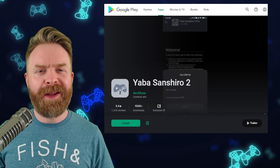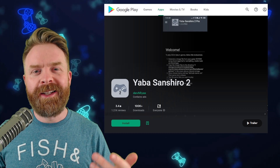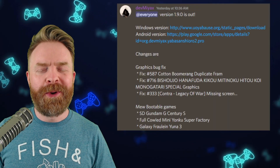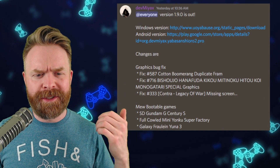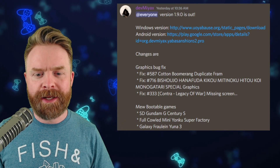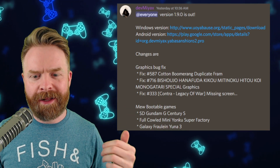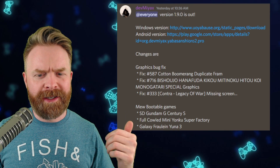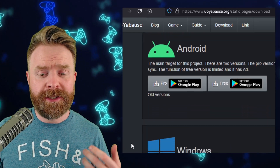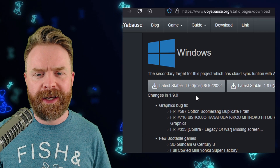Next up, we're talking about Sega Saturn emulation on Windows and Android with Yabison Shiro 2. Version 1.9 was just released. This new update includes some bug fixes and some newly bootable games: SD Gundam G-Century S, Full Cald Mini Yonku Super Factory, and Galaxy Fräulein Yuna 3. Version 1.9 is already available on the Play Store, and if you're using it on Windows, I'll drop a link to their site in the description below.